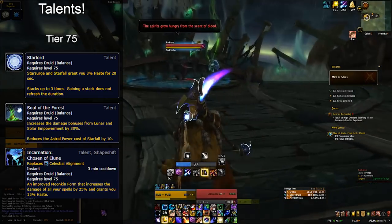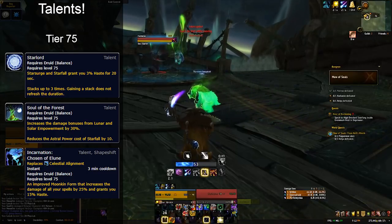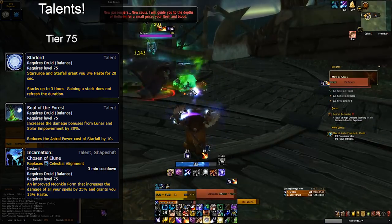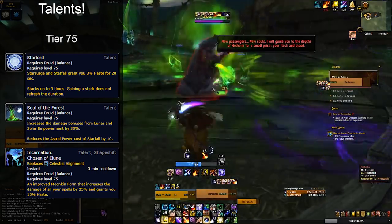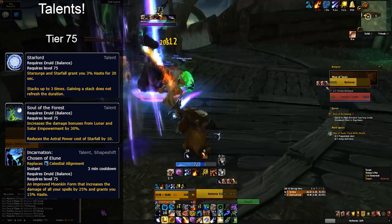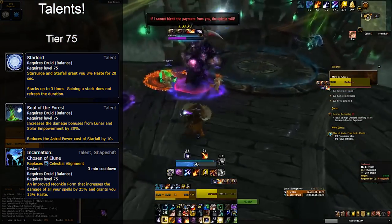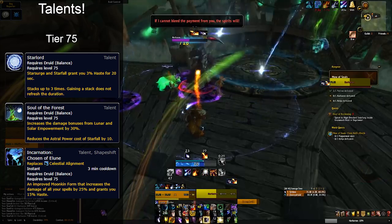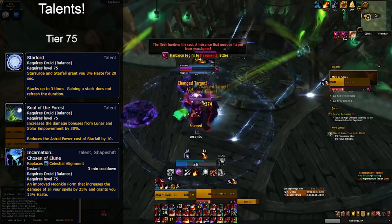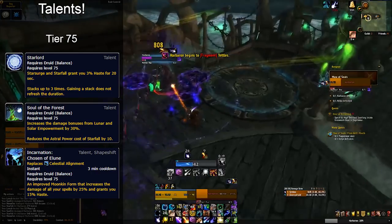Starlord is a rehashing of our tier 24 set bonus. It's the best for pure single-target patchwork fights. Play it similarly to how we did in Tomb of Sargeras — when you're getting close to the last four seconds of the 20-second buff, try not to spend astral power so the new buff applies right as the previous one ends, maintaining as high uptime as possible. Incarnation: Chosen of Elune replaces Celestial Alignment as our primary damage cooldown. This will be used on two-to-four target sustained fights and on any fights with intermittent multi-targeting or hybrid scenarios.